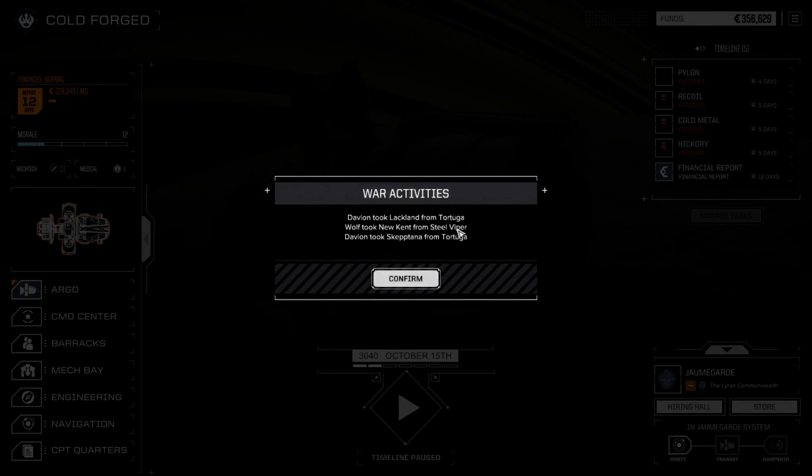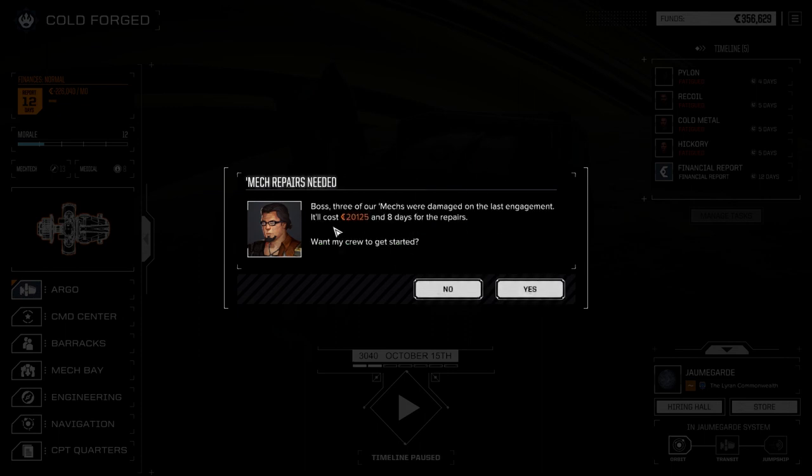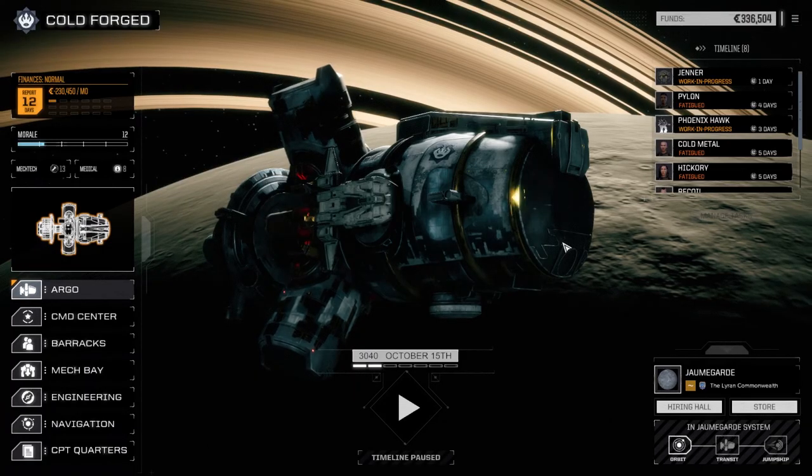Davian took Lachlan from Tortuga, Skeptana from Tortuga - really? Not a bad improvement on the design. We got an Urban Mech - that's like two mechs in two days. 20 grand excellent. Let's see what that thing's got.